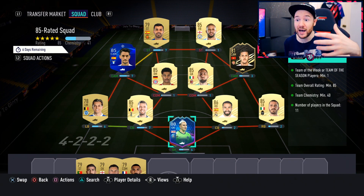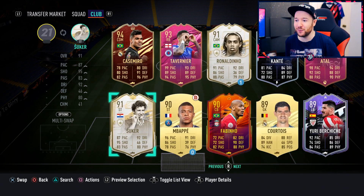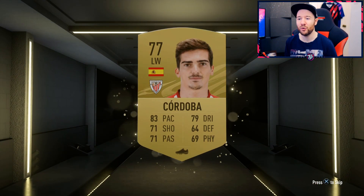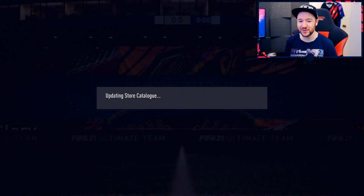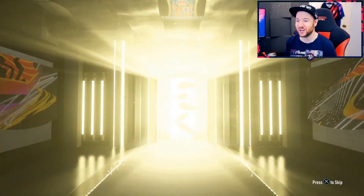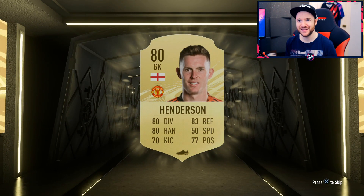We've got packs to open - for some reason we have 16 packs in the store. I've been grinding milestones, objectives, and drafts. The draft tokens are essentially free if you do the SBCs, but yesterday I bottled it in the first round and the second one too - I wasn't playing good FIFA yesterday. I need to get back into that sweating, grinding mindset. Just one cheeky little walkout today - all these rares are helpful though.